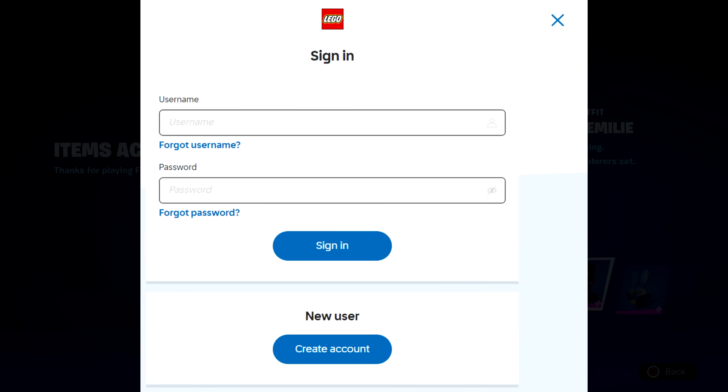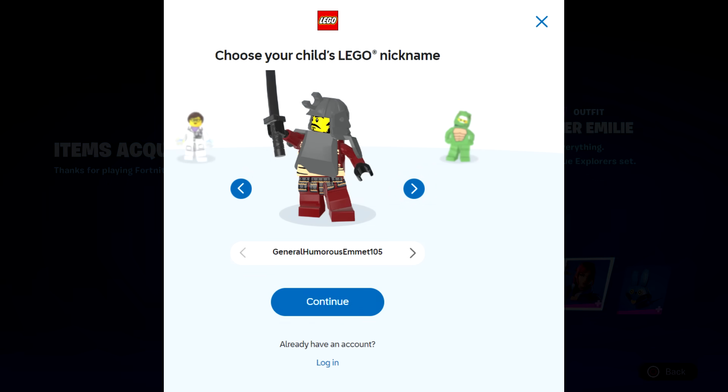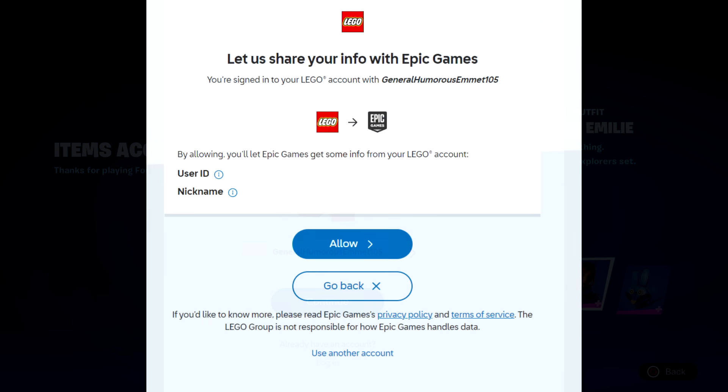This is the part where you have to be careful — it says 'Who's the account for?' I tried clicking 'child' because my son is under 15, but I would 100% recommend selecting 'myself, 16 plus.' Let me show you what happens when you pick child: it asks you to pick your child's Lego nickname, then click continue. Then it says 'Let us share your info with Epic,' so click allow — it'll share your username and nickname.